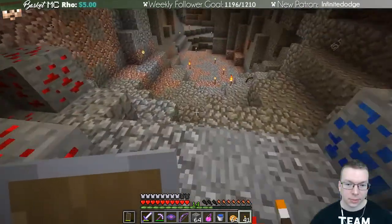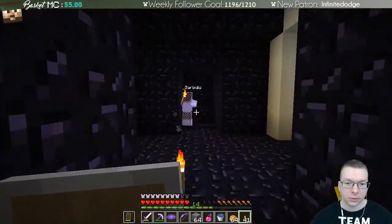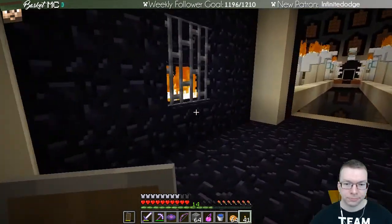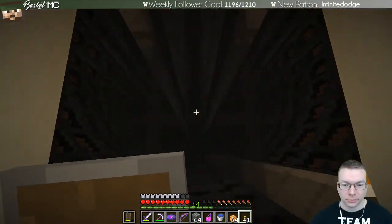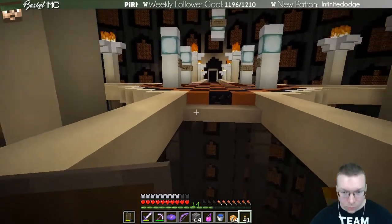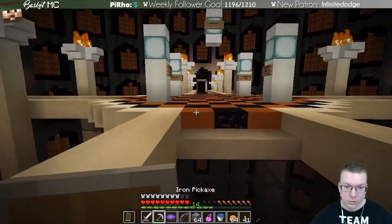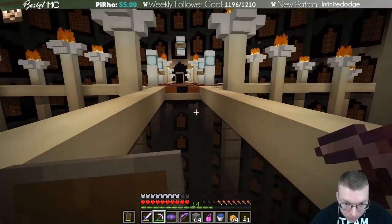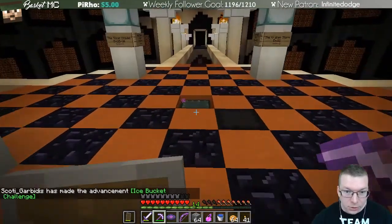All right, up to the very top. Somewhere in the intersection — not there, no. That's gonna take a long time. Oh, there's gravel — that scared me. Well, I guess that could be underneath the platform, but it's possible it's just what holds the ender chest in there. Ice bucket challenge — no.